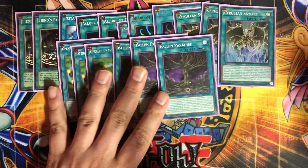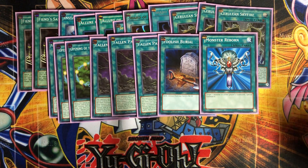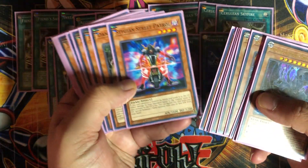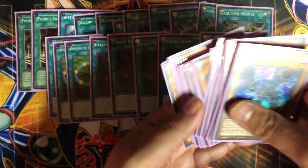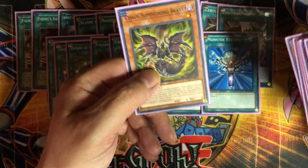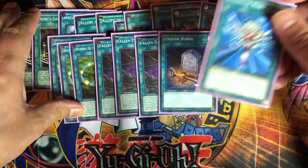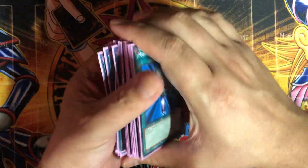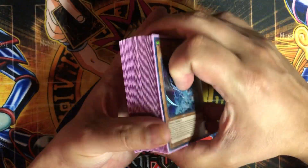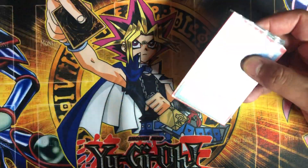To round the deck out: one Foolish Burial and one Monster Reborn. You might want to Foolish Burial your Stygian Street Patrol, or even Foolish Burial Chaos Summoning Beast just to pull out Fallen Paradise since his effect lets you banish him to add one to your hand. Monster Reborn is always handy. That's pretty much the deck — it's all spells and monsters, no traps. I didn't want traps to slow it down since you want to pull out Hamon as fast as possible.